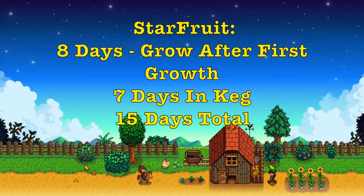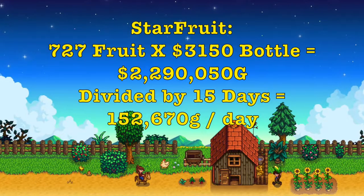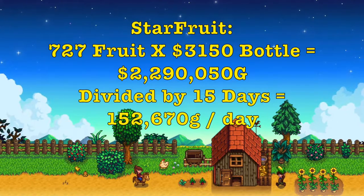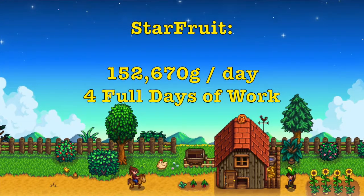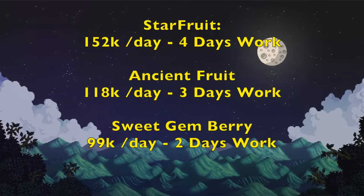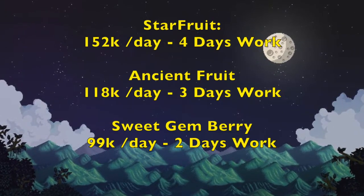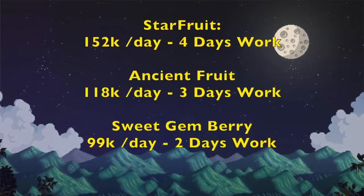Starfruit — same thing as ancient fruit with the wine maker. Let's say you're using Hyper Speed Gro — again, hard to come by, but let's just pretend. Eight days to grow, another seven days in the keg — 15 days. Starfruit wine is 3,100 a bottle, so times 727 is 2.3 million gold divided by 15 days — 152,000 gold a day. And you spent almost four full days picking, replanting, putting in kegs, taking out of kegs, not to mention the cost of seeds every single time if you're not putting them in a seed maker. So in summary: starfruit — 150k gold a day for four full in-game days of work. Ancient fruit — 118k gold a day with three full days of work. Sweet gem berry — 99,000 gold a day with about two full days of work.